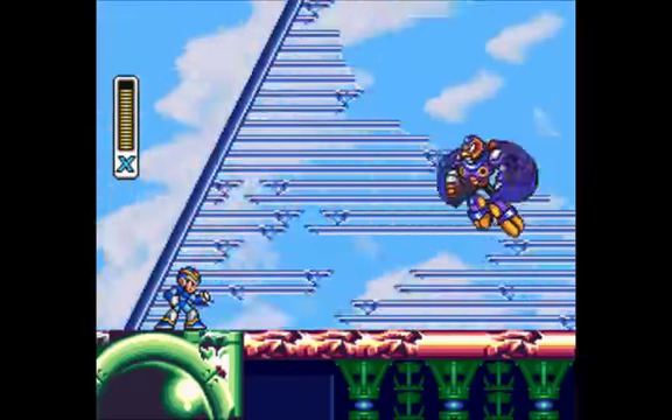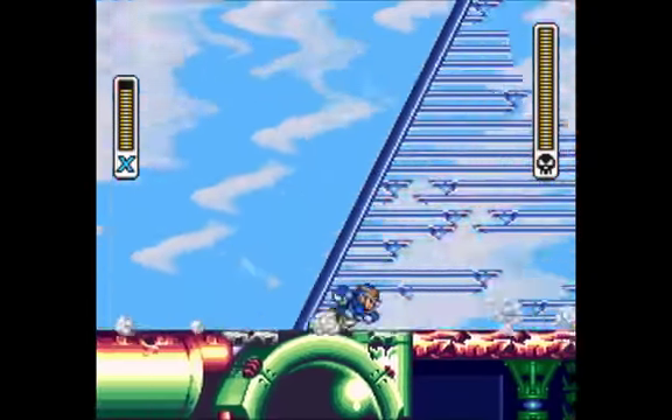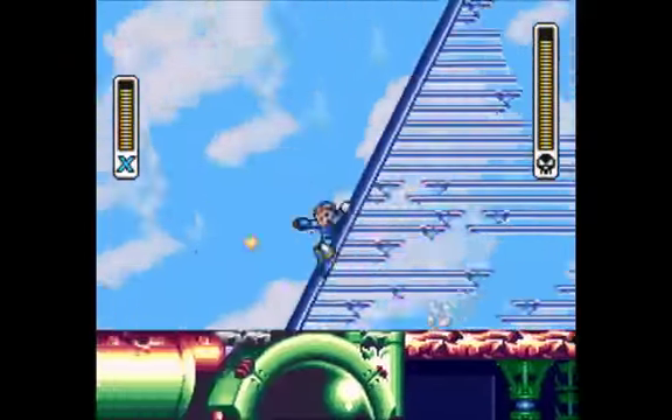Alright, so here's Storm Eagle. We don't even have the power that's good against him — I don't even know what the power that's good against him is. It doesn't matter, cause Mega Buster hits your face! Actually, I think it's Boomerang Cutter — or maybe it's Chameleon Sting. I think it's Boomerang Cutter that's good against him or something.